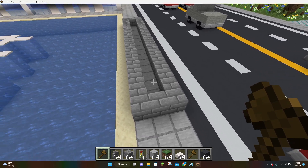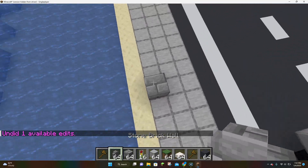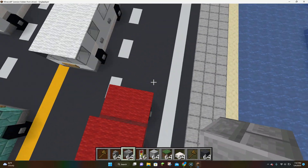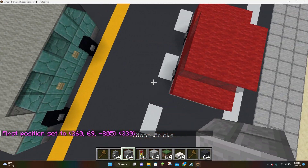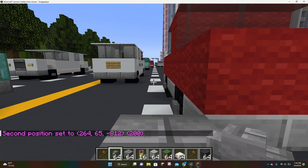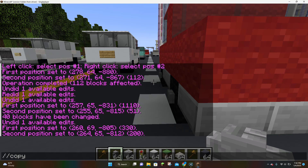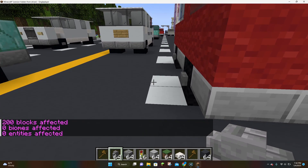The next command is the copy command. Anytime you want to copy something — like this red car here — we're going to copy it and paste it to a different area. First, you want to select a region of the car, setting position 1 and position 2. When you copy something, it's very important to stand in a location you're going to remember. Then hit slash slash copy and enter — it will say however many blocks are affected, in this case 200 blocks.